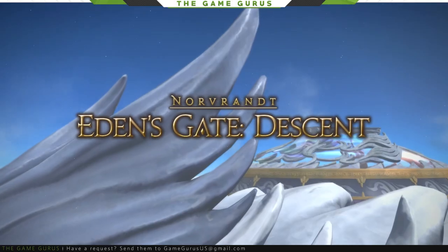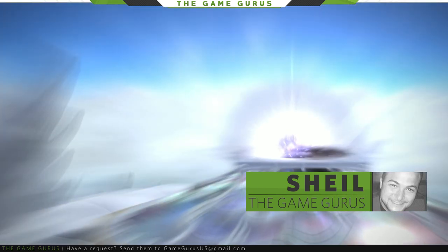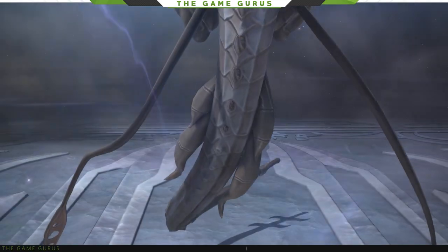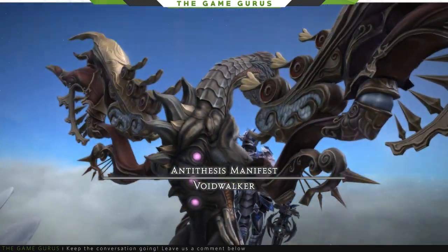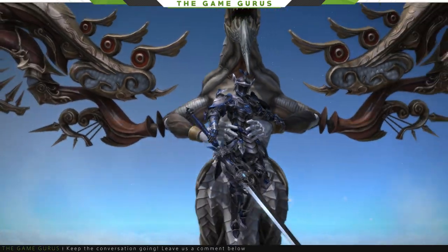Hello and welcome back to the GameGurus Final Fantasy Raid Guide series. My name is Shale, and today we're going into the skies to defeat Voidwalker in Eden Descent, the second encounter in the new raid released in patch 5.0.1. This boss is a step up in terms of difficulty, and has some interesting mechanics that we have not encountered yet in Shadowbringers.